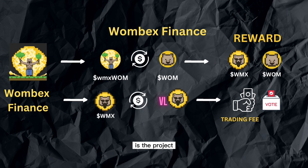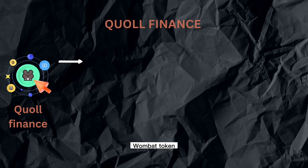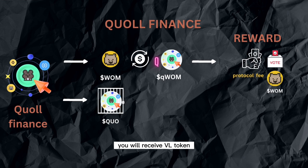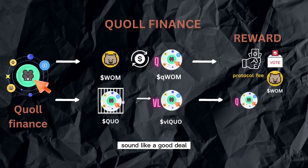The coolest thing is the project is under community control. Next, let's go to the second project, Quoll Finance, and its model. This protocol allows us to swap Wombat token to receive qWombat and rewards like protocol fee, voting power, and Wombat token by locking the Quo token of the project. You will receive VL token and get more qWombat token, meaning more reward, more money, more profit. Sounds like a good deal!